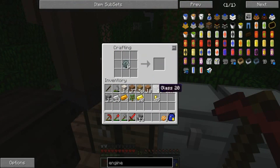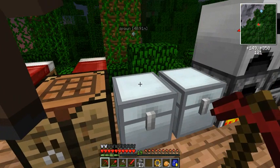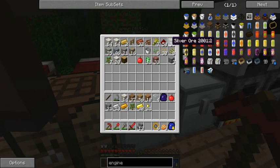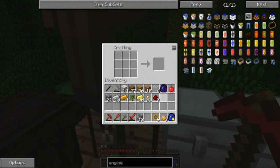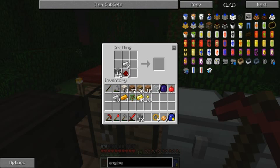We need the gold nuggets. We have our four glass, and we just need three redstone, three iron, and some wood to make the pistons, which is basically a vanilla Minecraft recipe - I won't show it to you because you should already know it. And here we go.